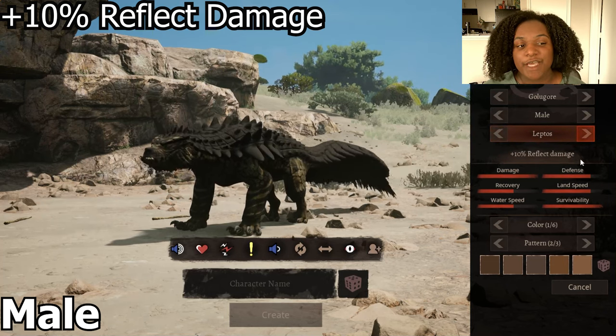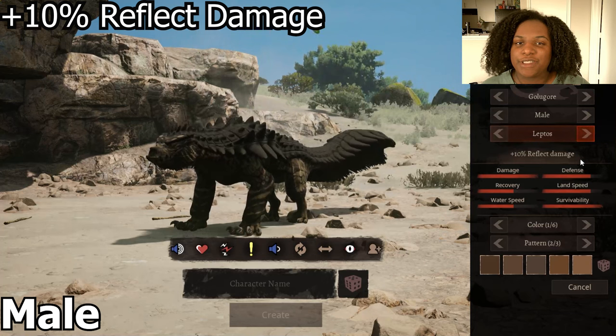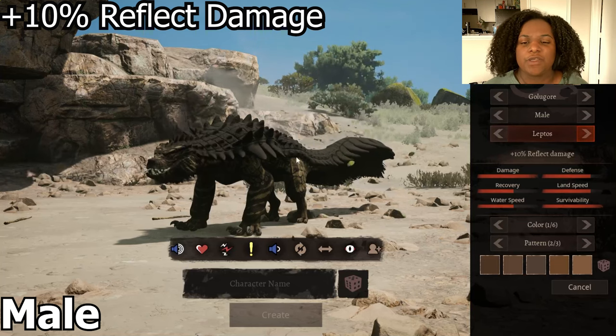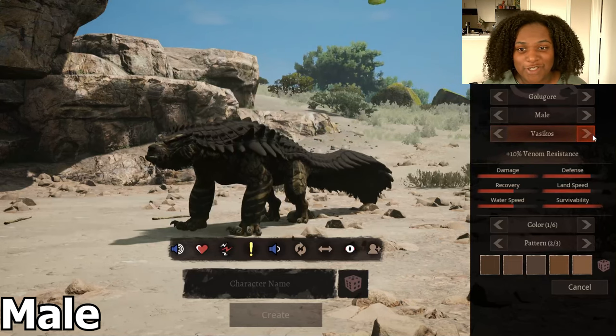Then we have Leptos, which has 10 reflect damage — which is in regards to bleed. If you attack them, you're going to take a little bit of bleed damage. It's a lot skinnier but the spikes are still just as long as our armored version, and then we're back to the 10 venom resistance.